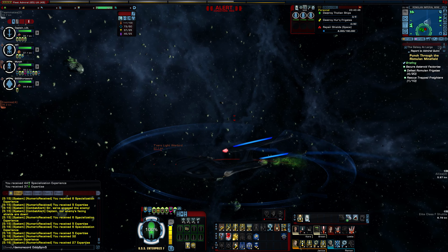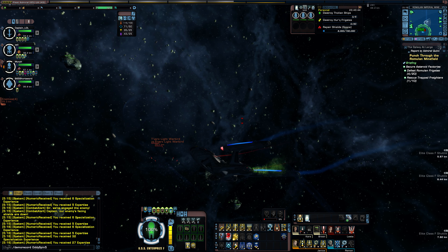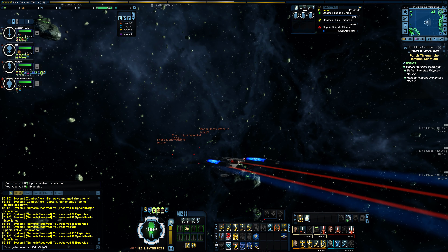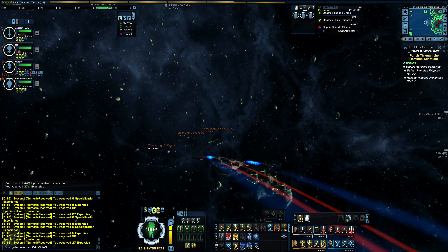The ship can equip dual cannons and has a hangar bay filled with Type 8 Shuttles — I ditched those ASAP. This ship has the most consoles of any ship in the pack, with a whopping six consoles.